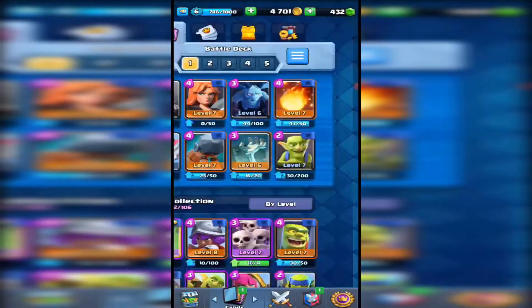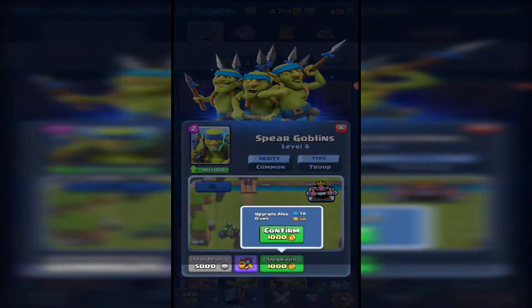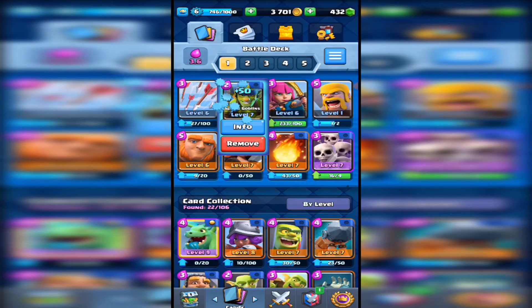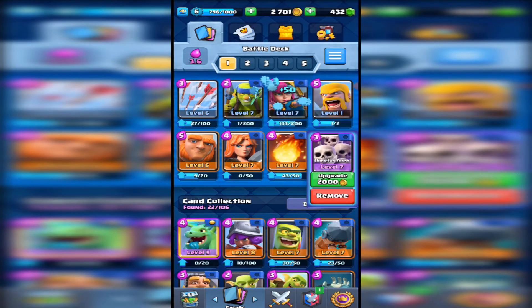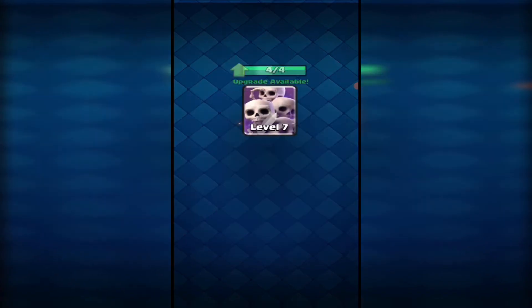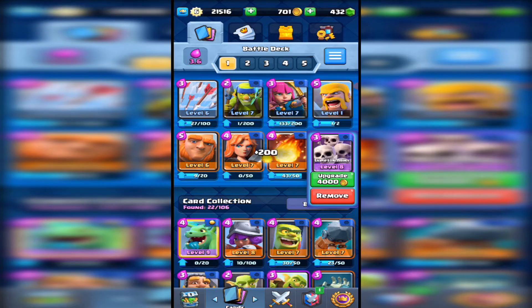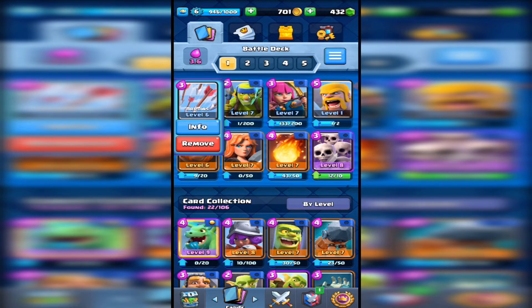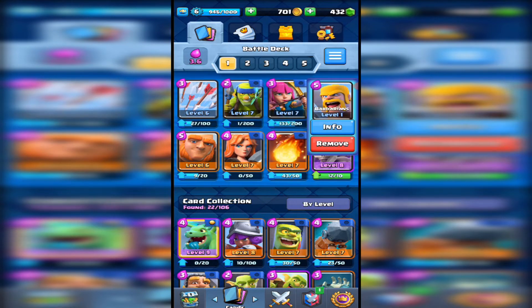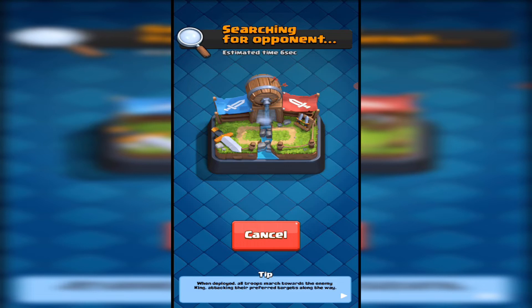Let's see what we get in the next deck. This isn't too bad either — my first time using Skeleton Army. I don't actually have enough gold though. We've got the Giant as the win condition, two spells, air defense, and other defensive options. The only thing maybe missing is a building, but it's a fairly good deck overall. Let's just see how we get on.